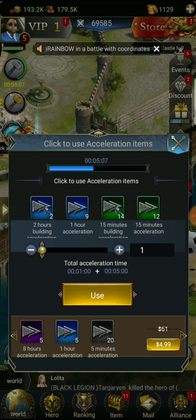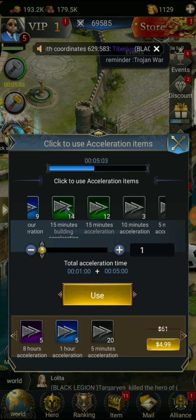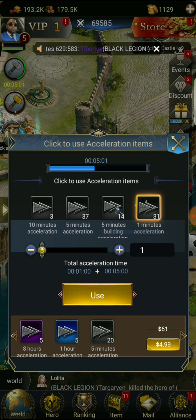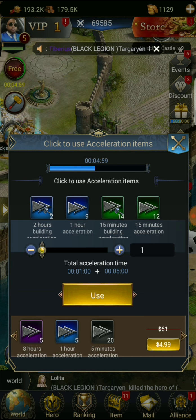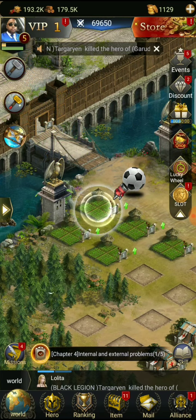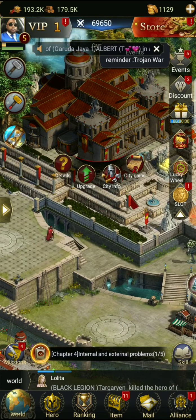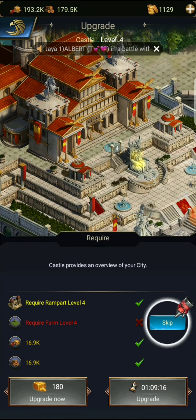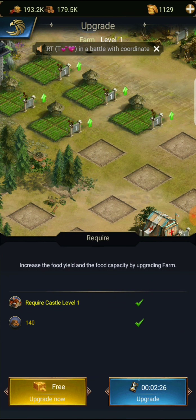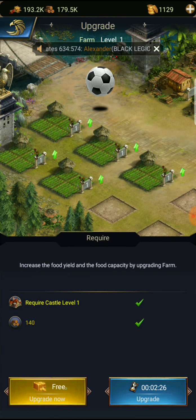I think it's five minutes then your build timer becomes free. I don't have any one minute ones... okay there we go, it is five minutes - five minutes becomes free. Since we can't level up our castle yet, let's get our farm to level four and do that. Free!